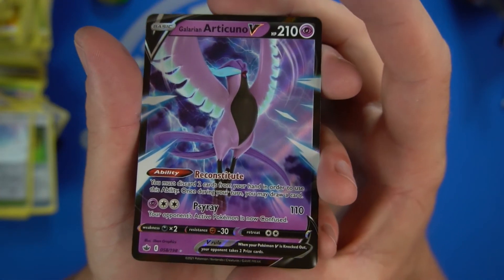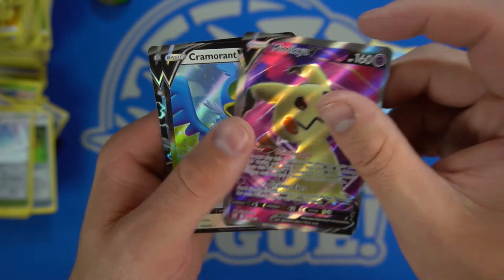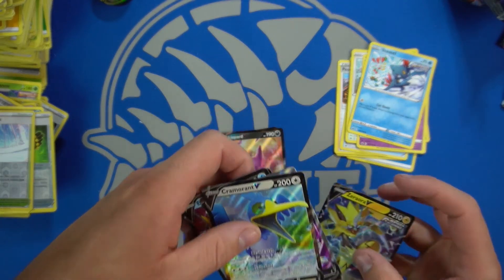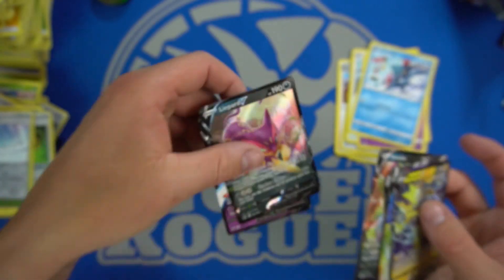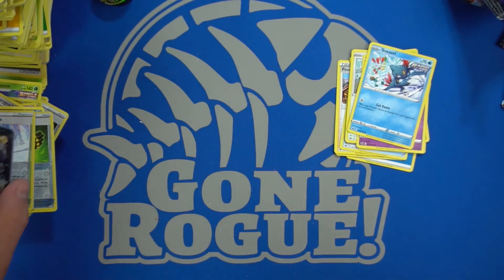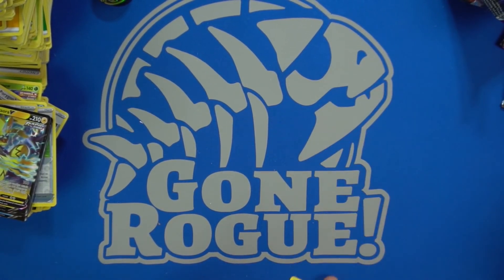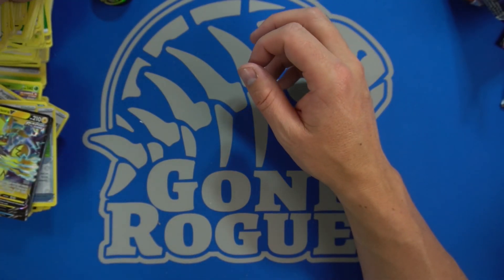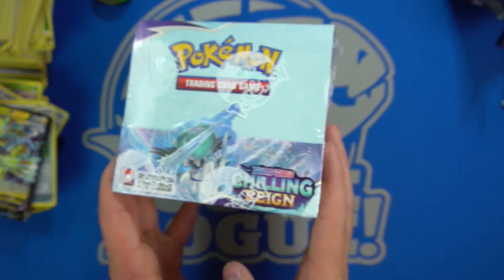So out of all that — a box worth of packs — here were our pulls: the Articuno, the Liepard, the Tyranitar V, the Empoleon V, the Mimikyu V, the Cramorant V, and the Zorua V. Most of them were from Chilling Reign — I think it was all Chilling Reign except for one. There's your pulls, So Deep — sorry, I did you dirty. Hopefully the booster box which we'll save for the next video will come out with some better stuff. If you want to sponsor a Pokemon opening, check out our Patreon at patreon.com/roguedeckbuilder. If you like what we do, definitely give it a like and subscribe. Kevin with Gonro Games — be looking for part two coming up next!